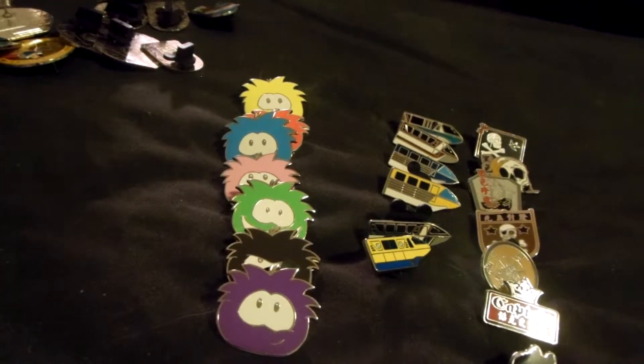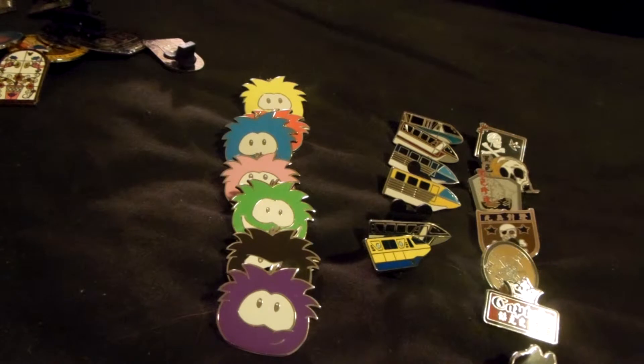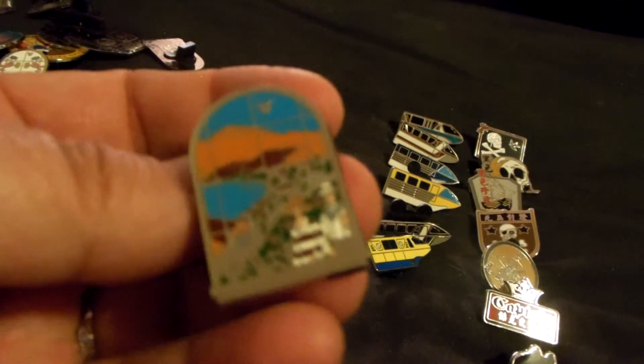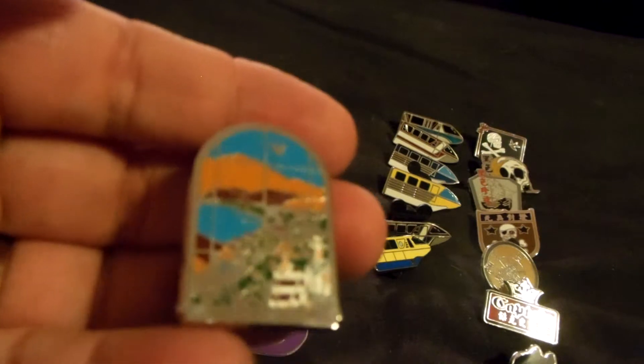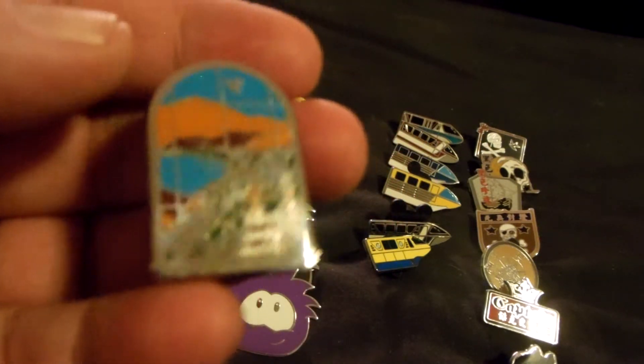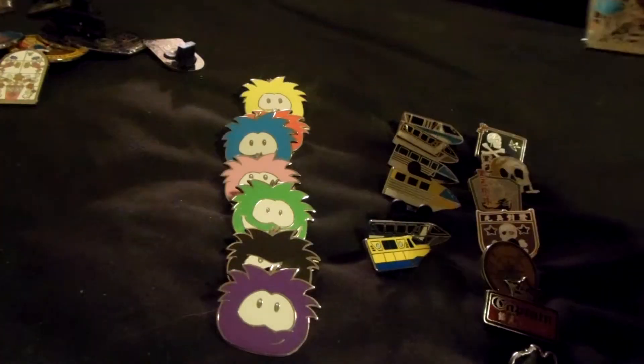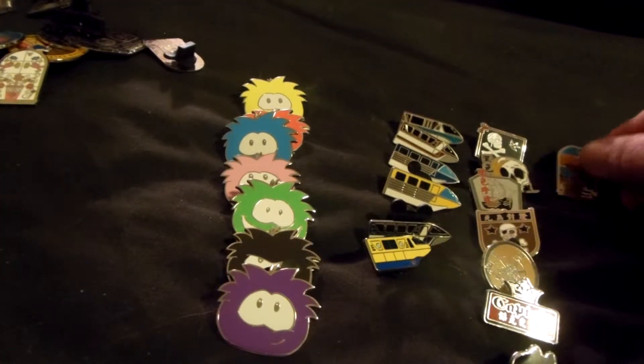I really like those tile windows — the tile. I found this at Carnation Cafe on a supervisor's badge and I just really liked it. They remind me of stained glass, but it's actually the tiles that are around the Carthay Circle Restaurant in California Adventure. So that's a man and a woman, and that is like the California coastline — kind of reminds me of Carmel, almost.